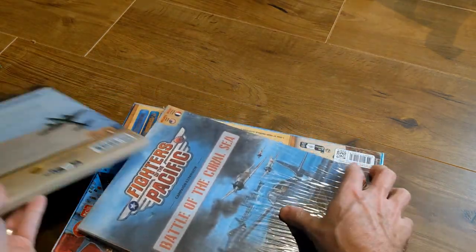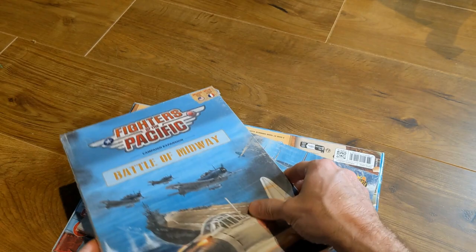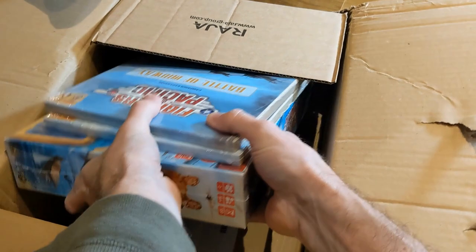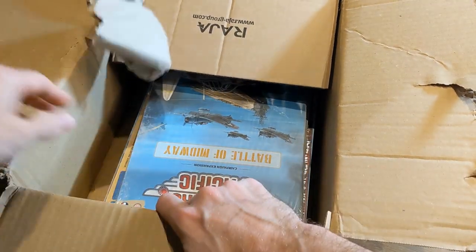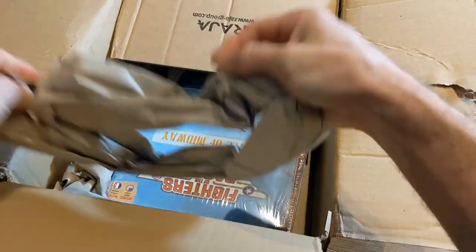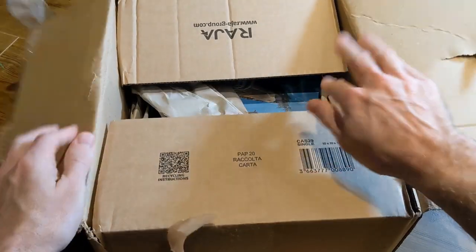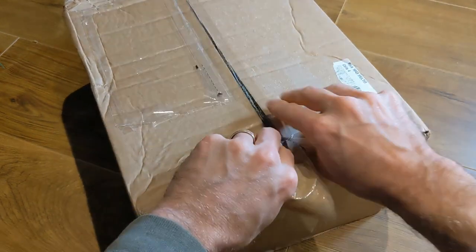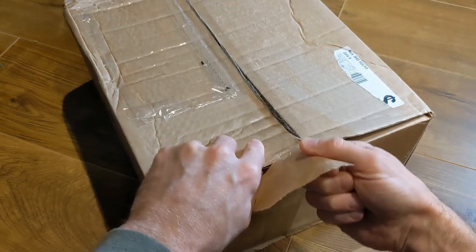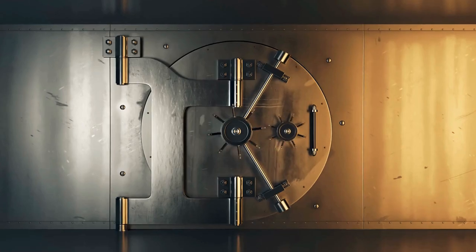There are also a couple of expansions — Battle of the Coral Sea and Battle of Midway — which add more ships and planes to the mix. We'll finish up by putting it in the box it arrived in, making sure to place the paper so it doesn't rattle around. If you've ripped the box, just press it together, and the tape will stick with a little pressure in the right spot. Hope you enjoyed this — it's Legendary Tactics.